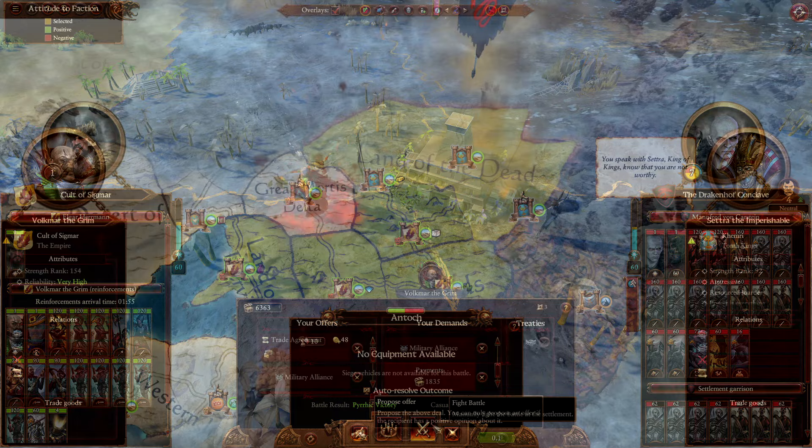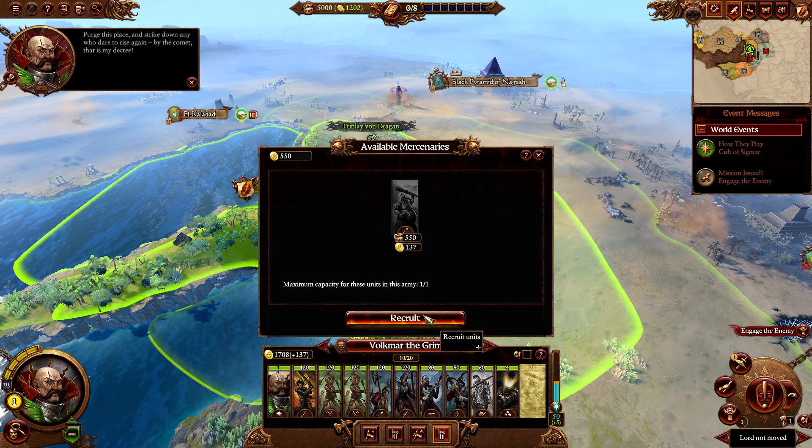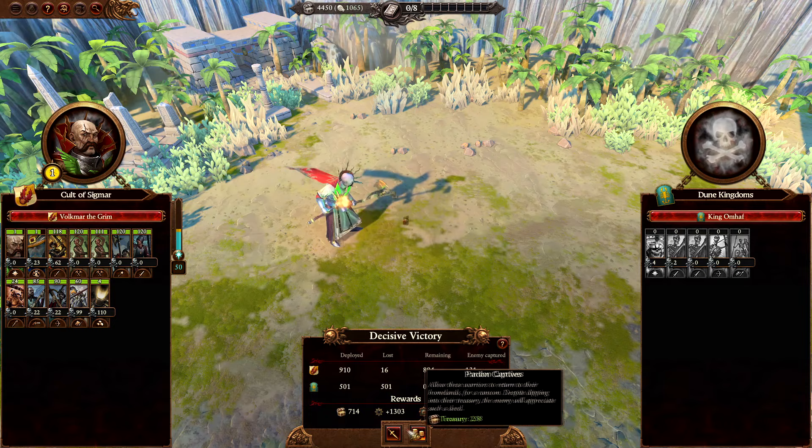On turn 1, before you move your army, you can recruit an auger build unit if you want. It isn't necessary but it can make the following battles a tiny bit easier. Attach your hero, attack the first enemy army, and fight the battle manually to take as few casualties as possible. Afterwards, attack the enemy settlement, fight it manually, and occupy the settlement.